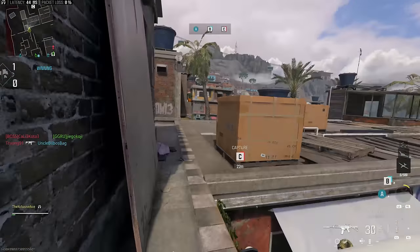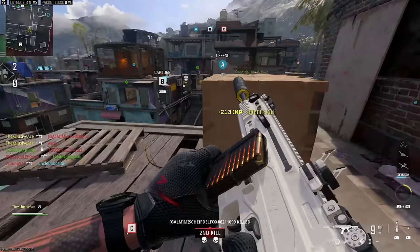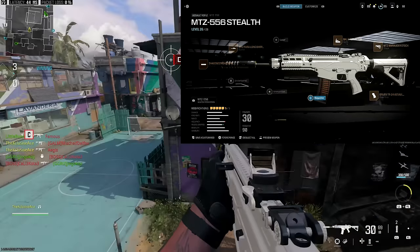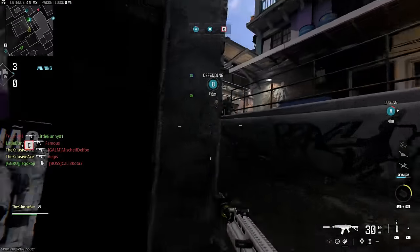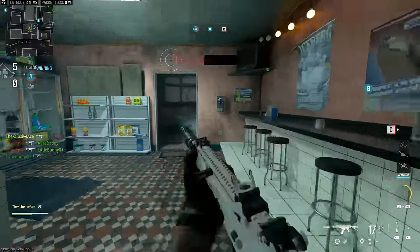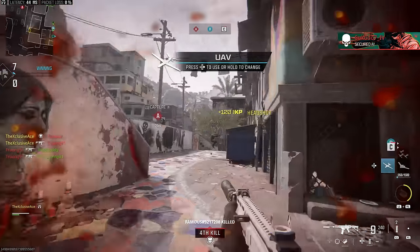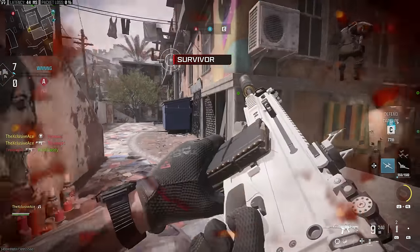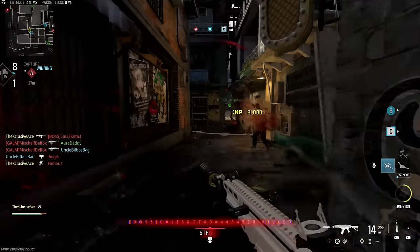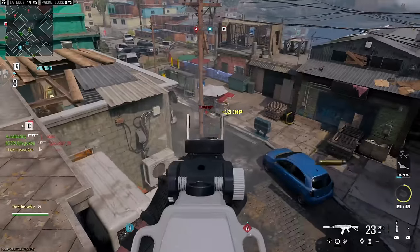Let's talk about the MTZ 556. This gun has always been a very solid choice in my opinion. Some people aren't a big fan of the recoil — it can be a little tricky to predict — but if you keep yourself in closer to somewhat mid-range engagements, this is where it really shines. It has one of the best time to kill potentials up close to the body out of all the assault rifles, competing well against SMGs up close. Just avoid trying to stretch range too far.